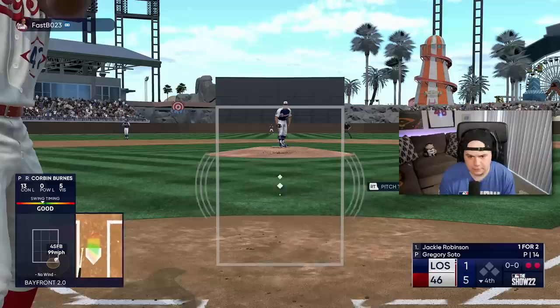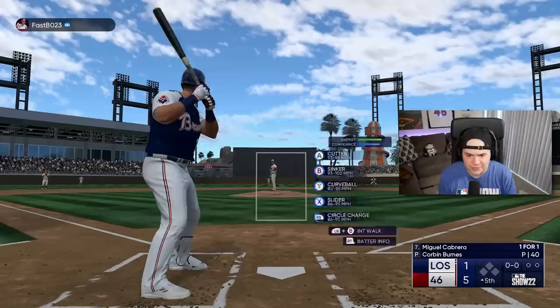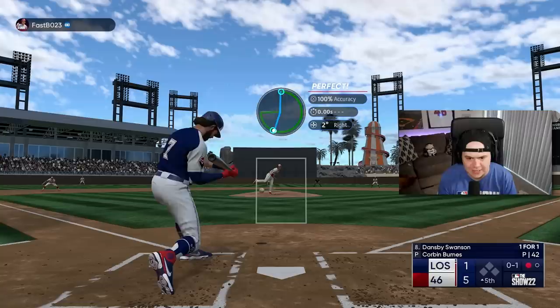I cannot square up Gregory Soto's fastball at all. How is that my best swing on his fastball with Corbin Burns? Jackie, come on — two outs, get something started. One-two now, I was early there. He's probably going to go to a fastball away — or he's going to a slider. Did Jackie get all of it? No, dude. That's the thing that worries me about Jackie: is that power going to hurt me at any point?